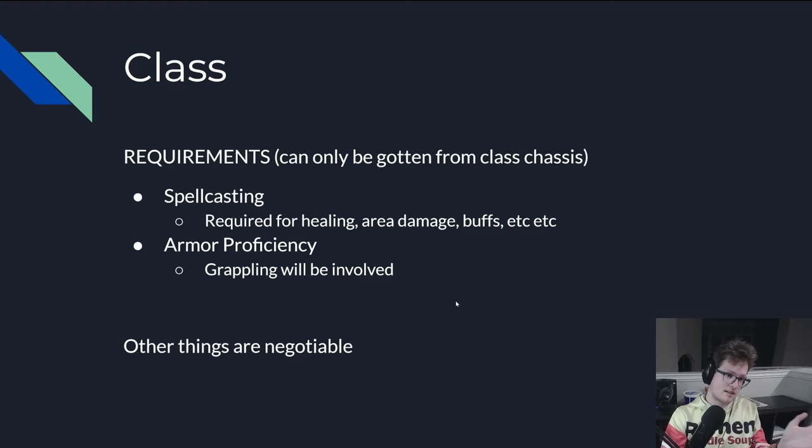I want something with spellcasting, I want something with armor — basically everything else can be negotiable. I really wanted spellcasting and armor so I could do grappling. The thing about all the grapple maneuvers is how fast you can tick up Athletics to Legendary is not dependent on your class. Everybody goes trained at 1, expert at 3, master at 7, legendary at 15 — that's true whether you're a caster, a marshal, or a rogue. So a caster can be a great grappler, and grapples and trips are pretty strong debuffs.